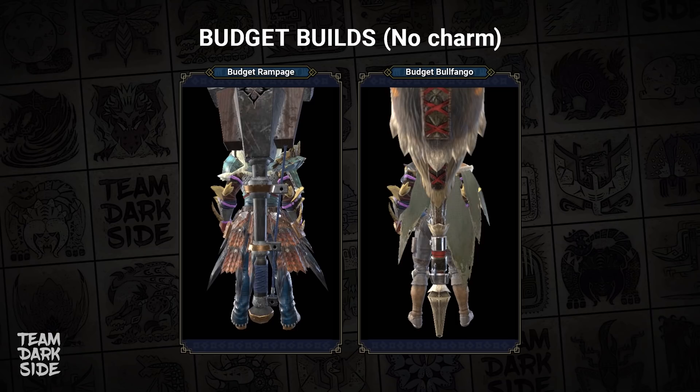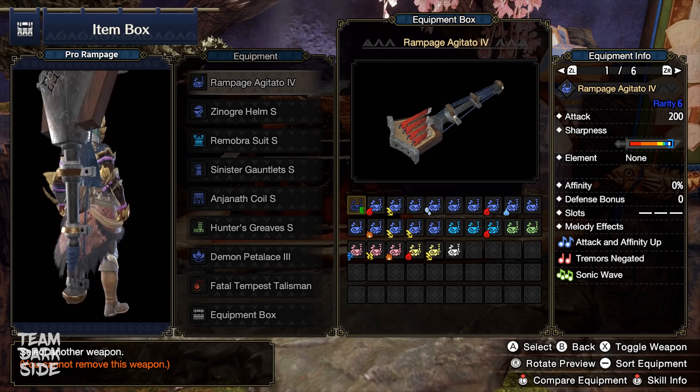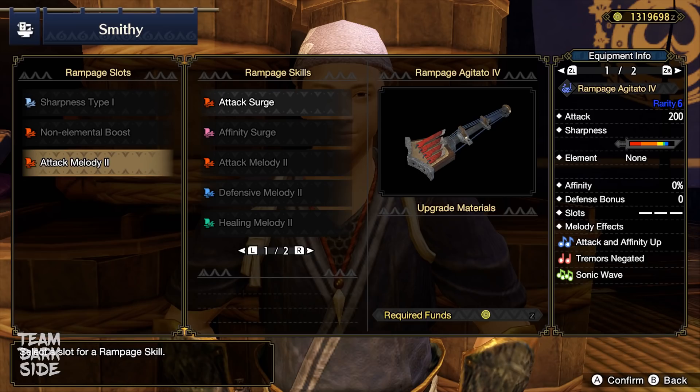Let's begin with this build featuring the Rampage Hunting Horn. In Monster Hunter Rise, double effect songs grant the full buff, and that's what makes this horn so good. Its attack and affinity up song can be equipped through one of its three Rampage skill slots. For both versions, pro and budget, we are using the same Rampage skills: Sharpness Type 1, Non-Elemental Boost, and Attack Melody 2.